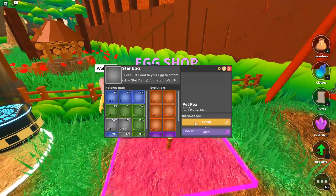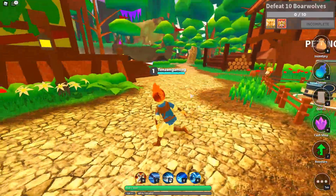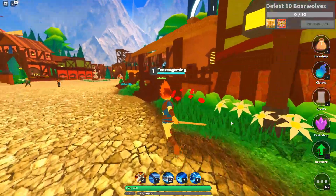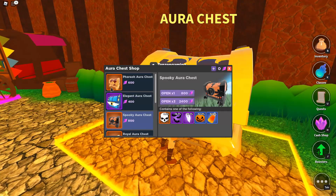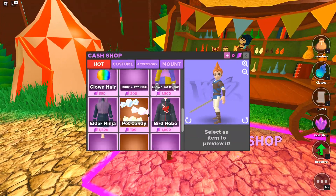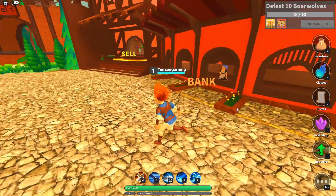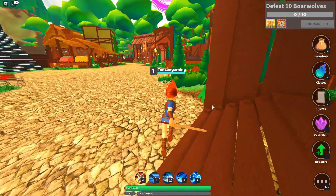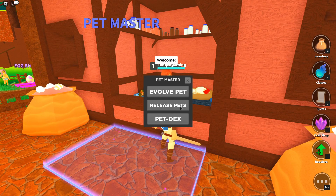So we do get pets in this. Egg shop — purchase for 2,000 coins. I'm liking what I see there. Pet incubator, that's a little weird. Add pet. Everybody wants Robux. This is pretty much like Dungeon Quest. Aurora chest — that's something that requires special stuff, so I'm not going to worry about it. Cash shop — once again, Robux. The bank — we get extra inventory. Obviously a store to sell. Sell our sword for 550. But we kind of need it. We did not check out the pet master here. Evolve pet, release pets, pet decks.